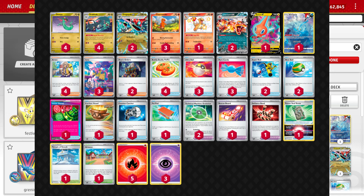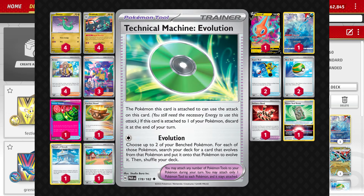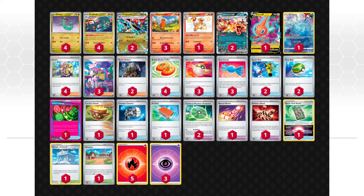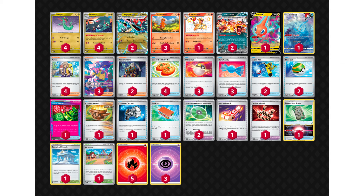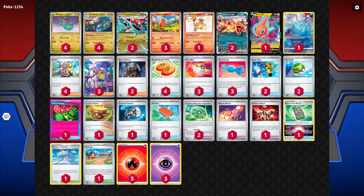You're going to want to go second with this deck and play an Arven for Buddy-Buddy Poffin and TM Evo and evolve up a couple of your guys. If you go first you can just get down Rotom and draw three and hopefully start a Buddy Poffin in hand. Since we're going second and TM Evoing, Unfair Stamp is a pretty good Ace Spec — we can disrupt our opponent early if they take the knockout, and it also lets us draw five cards ourselves. Prime Catcher or Scoop Up Cyclone are pretty good options as well.